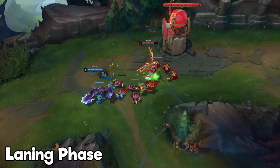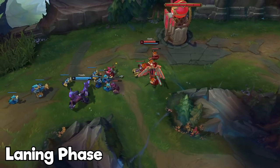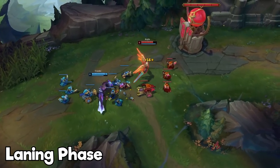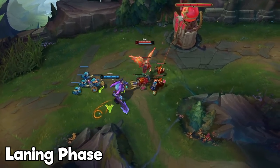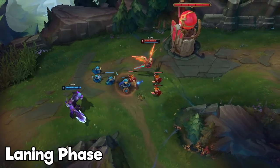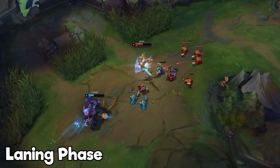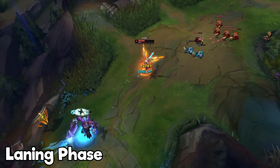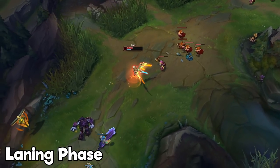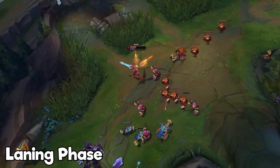Moving on to laning phase: Kayle is one of the strongest champions in the game right now, but also one of the weakest during laning phase. In the first six levels, play as safe as possible and keep the wave around your turret for as long as you can. Farm up using your abilities and try to punish your opponent whenever they try to farm. When you reach level 6, you unlock ranged form — this is the turning point. Build up your creep wave and push it directly into your opponent. The bigger the wave, the better. This allows you to poke safely and, in case of all-ins, the wave helps you win fights.